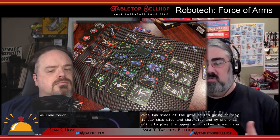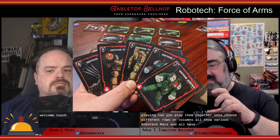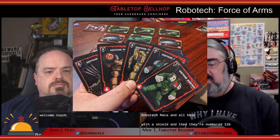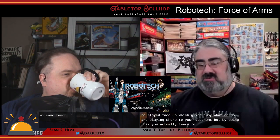These combat cards all show various Robotech mecha and have either an attack stat, shown as an attack burst, or a defense stat, shown with a shield. They're numbered one through six. Both players' decks are identical mechanically, though they feature different art — so you have one to six in attack and one to six in defense. In most cases you play these cards face down, but a number of them can be played face up, which reveals what you're playing to your opponent, but by doing so you earn counters.